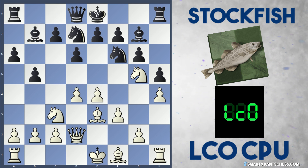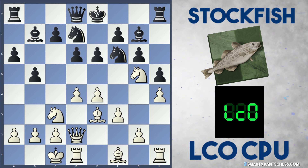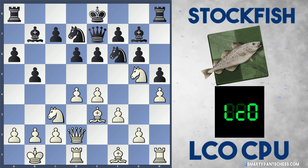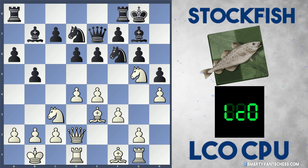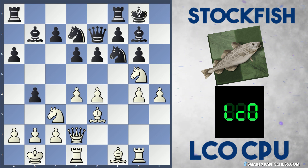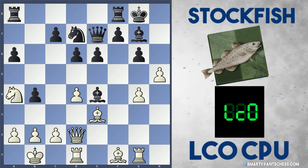Stockfish plays bishop to b7, and now Leela castles queenside. Leela's plan is to play maybe g4 and get some initiative on the kingside. e6 is played by Stockfish, and Leela secures her king with king to b1. Stockfish delays castling and plays queen to e7, maybe preparing c5. Leela now plays a3, but I think rook g1 may have been a better move. If black castles, white could play g4 — if h takes g4, f takes g4 — and white has a really nice initiative.